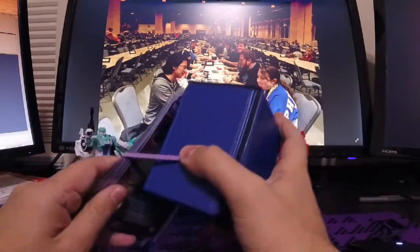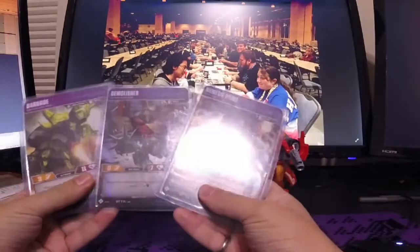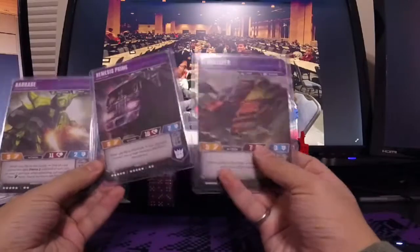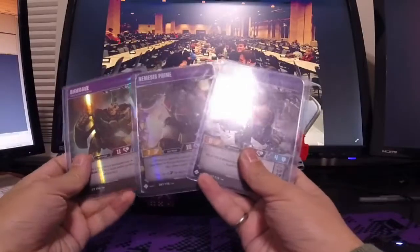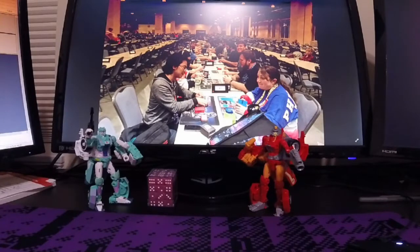So I brought a pre-constructed deck. I found a deck list online — Nemesis Prime, Demolisher, Barrage — alt modes: Nemesis Prime, Demolisher, Barrage. And then it's mostly like a blue control, so I'm flipping for blue pips, trying to flip my deck to get Nemesis Prime beefy and have him swing through stuff.